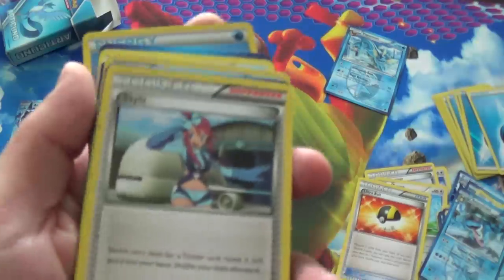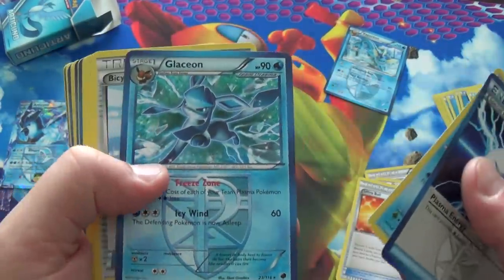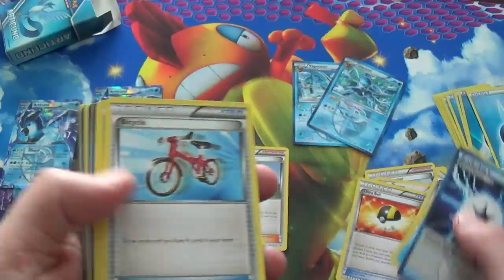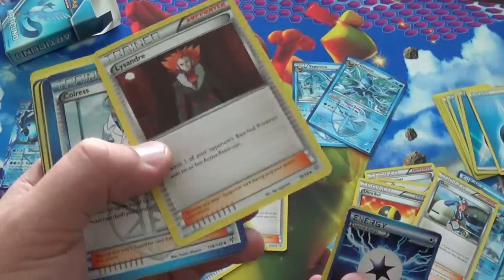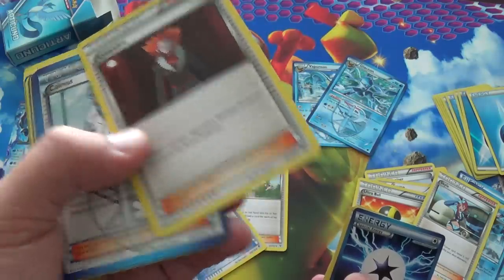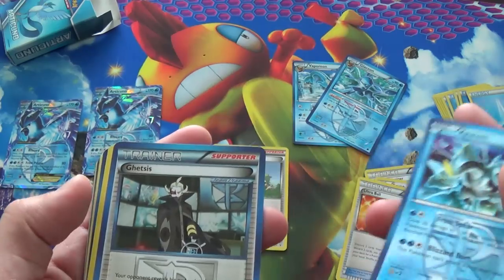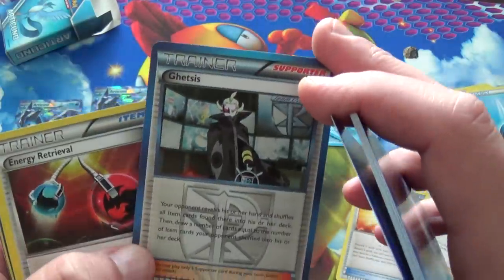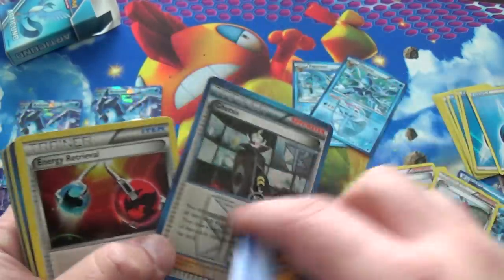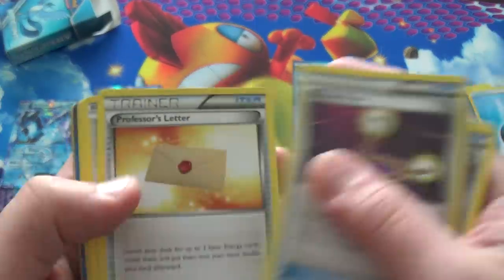Seismitoad. Colress. Skyla - I remember that also being a good card. Plasma Energy. Temple. A Glaceon. Bicycle. Water Energy. Lysander - I don't remember which Lysander card is banned. It's either Lysander or Lysander's Trump Card. Ghetsis - wasn't this exclusively a foil card at one point? I have foils of this guy. Energy Retrieval. Another Muscle Band. Another Seismitoad. Escape Rope. Professor's Letter - that's also a good one.